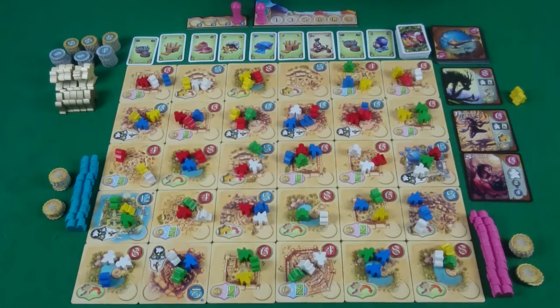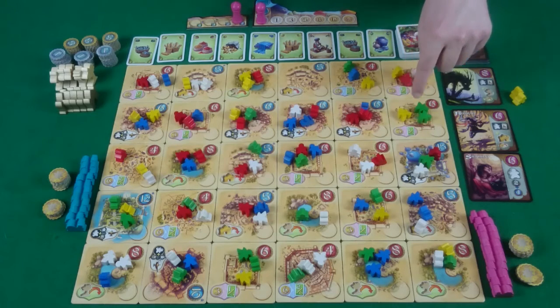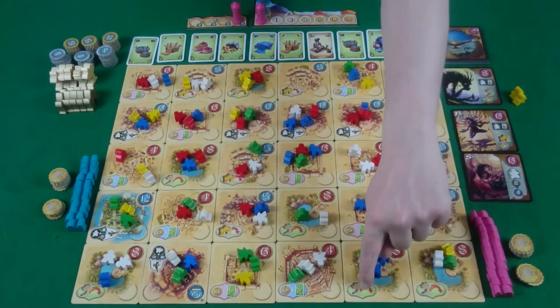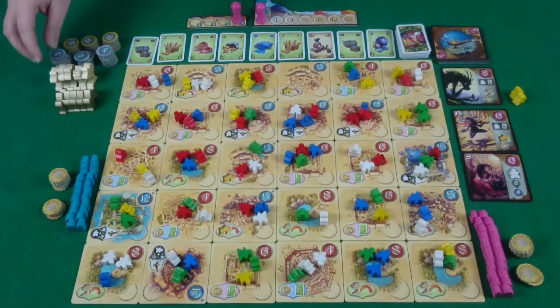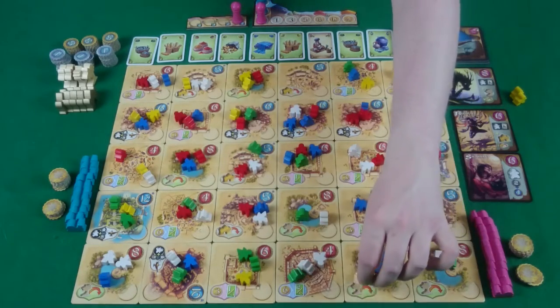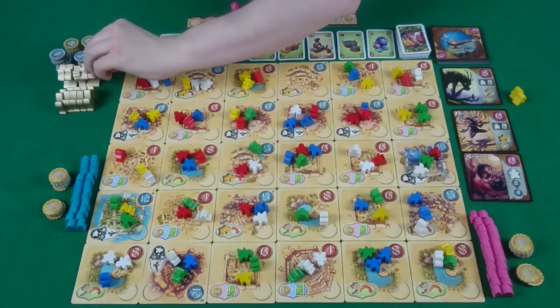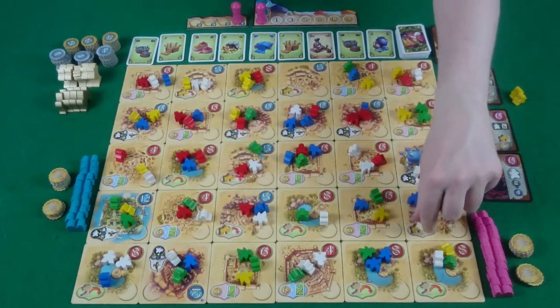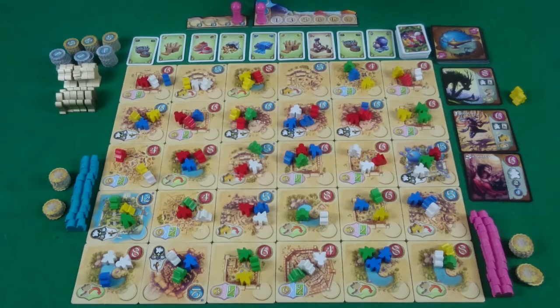When you finish on a tile, the bottom left of the tile tells you its action and you perform that action. For the oasis tile, you place a palm tree on it — and even if it still has meeples on it you get that benefit, you just don't get to place your camel. Palm trees and palaces — which you place on a village tile — are worth additional victory points at the end of the game: palm trees are worth three and palaces are worth five.